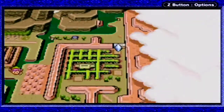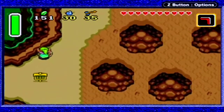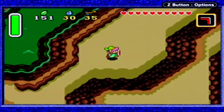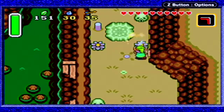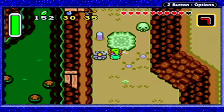Now the first place we need to be going is over to the very first dungeon of the Dark World, right there. We're going to make a bit of a detour first. We're going to head this way — this is the path that would lead to Syrup's Hut in the Light World, but it's not here in this world. Let's go!